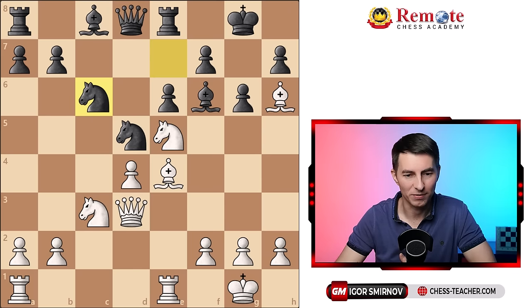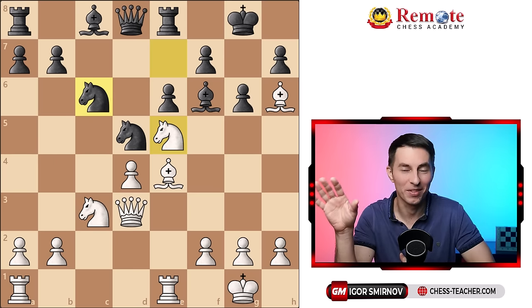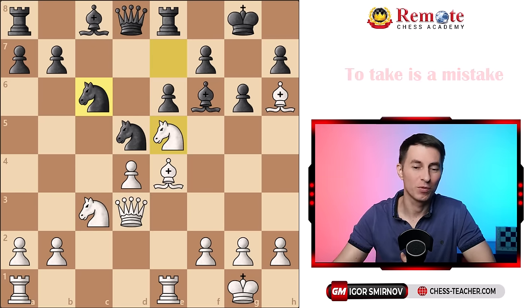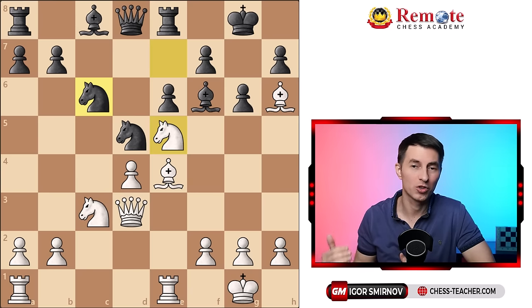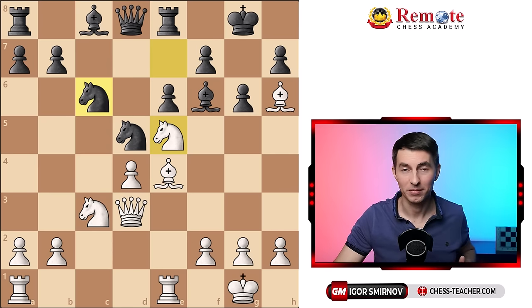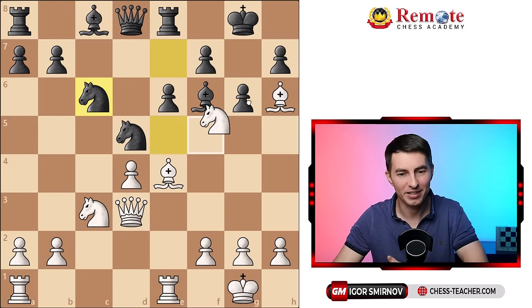Black played knight to c6. And here comes the evergreen question: to take or not to take? If you've been following this channel, you know the rule — to take is a mistake. We avoid exchange for the sake of an exchange when it doesn't give you any specific advantage. The way of thinking remains the same: how do I do something on my opponent's half of the board that would destroy my opponent's position? With that logic, I played knight takes g6, trying to open up the king and create threats.